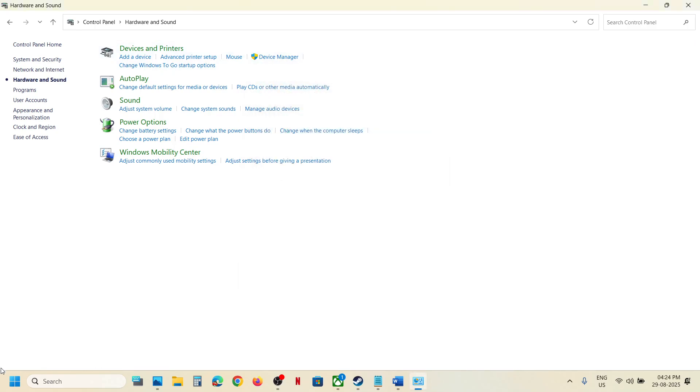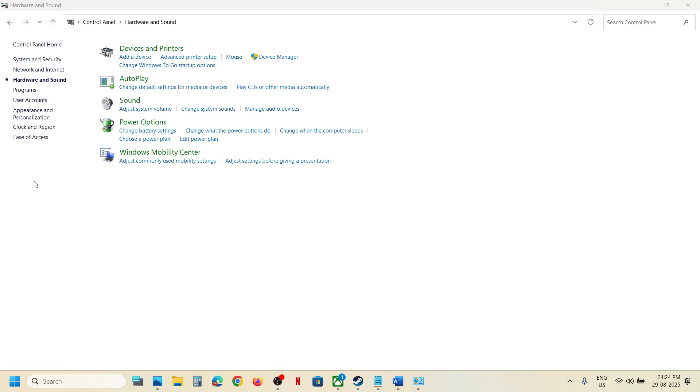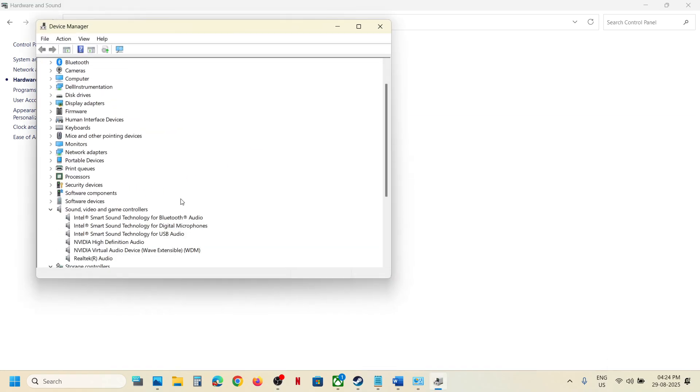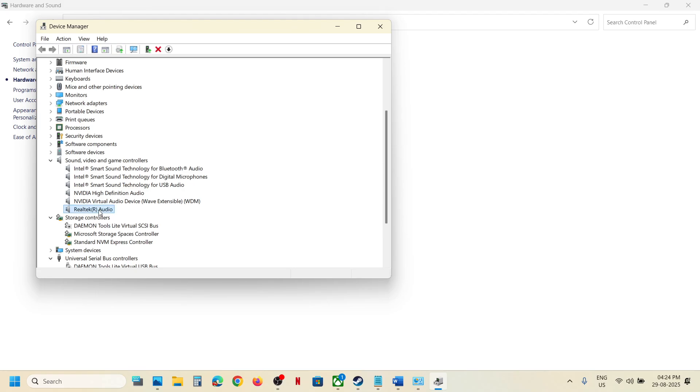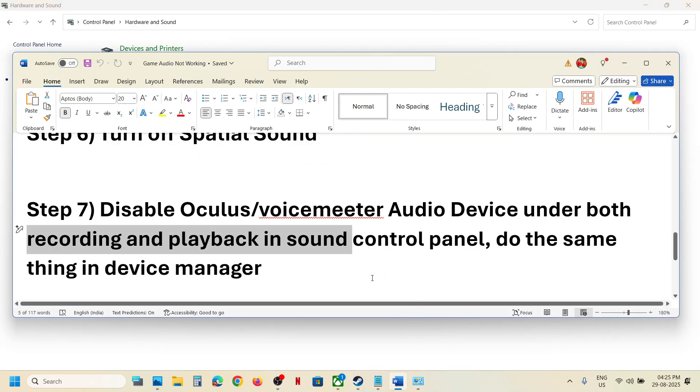You can also do the same thing in Device Manager. Right-click on the Start menu, go to Device Manager, and expand Sound, Video and Game Controllers. If you see Voicemeeter or any virtual audio device listed, right-click and click Disable Device. Make sure only the speaker you want to use is enabled. Launch the game and check — you can always re-enable devices once you are done playing.